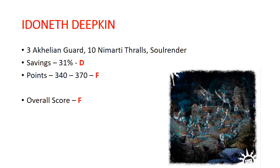Idoneth Deepkin. You get 3 Akhelian Guard, 10 Namarti Thralls, and a Soulrender. Savings is 31%, getting a D. Points: 340 to 370, getting an F. Overall score: F, just because of the general low value of what's in here. The Namarti Thralls are not that great, the Soulrender is not that great — you're better off just buying a whole bunch of Akhelian Guard on their own.